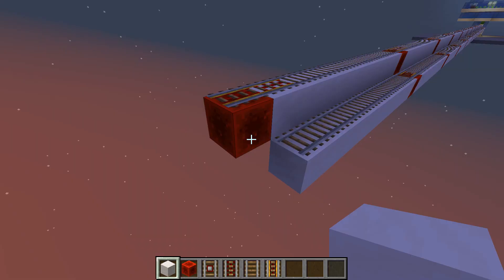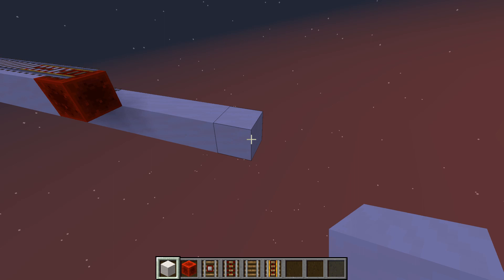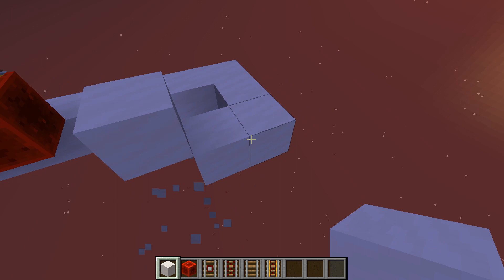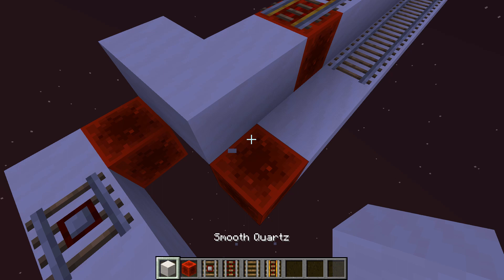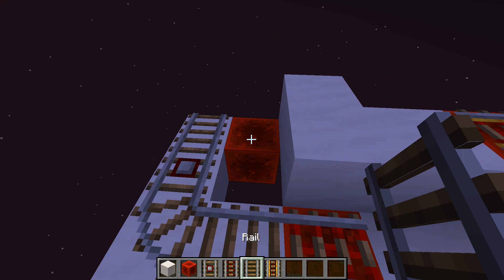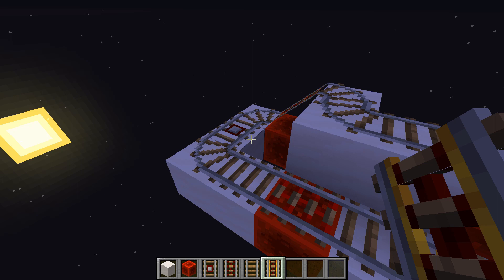After you reach the end of the rail, you want to place four more blocks, then two blocks going to that side, then go up by one and into that line. You want to place a detector rail here, power that block, put an activator rail on that one, then connect it around here so you have a line connected and activate a powered rail. So now every minecart will be sent back immediately.